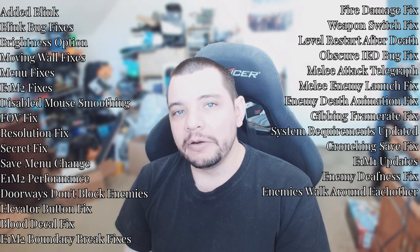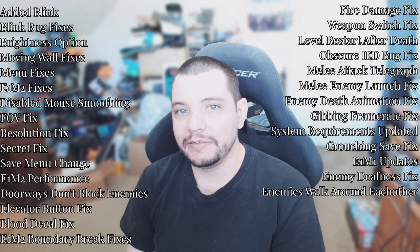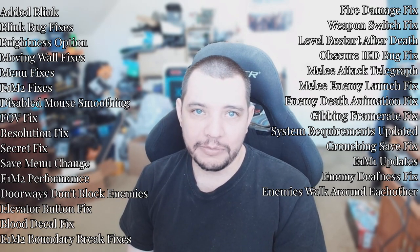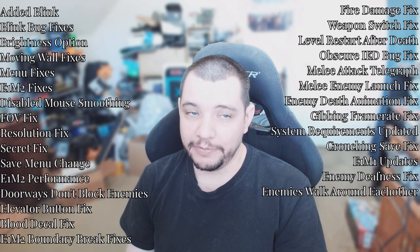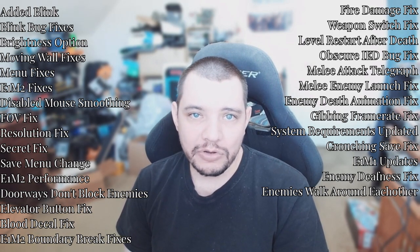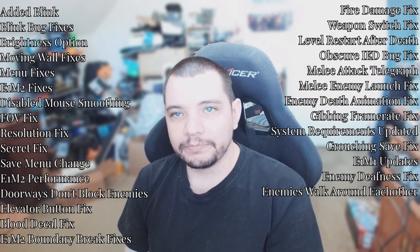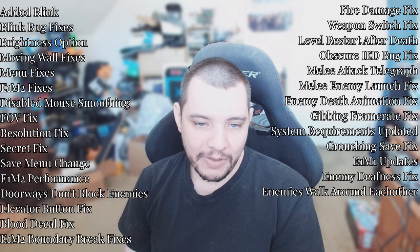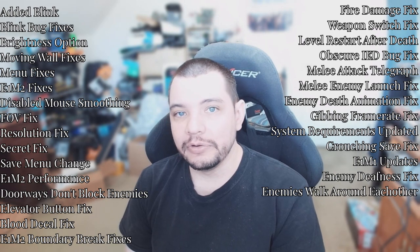Fixed E1M2 boundary breaks — there were some areas where you could squeeze around something that was supposed to be blocking an exit. Fixed seizure mode on fire damage: fire damage was triggering the red screen-edge flash way too often. You take damage pretty often from fire, so it would flash constantly. I clamped it so it can only happen every so often — you still know you're on fire because it's still faster than most other damage, but you won't have a seizure.